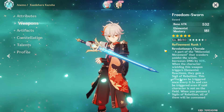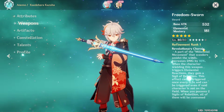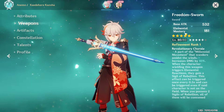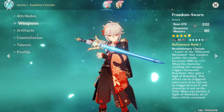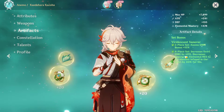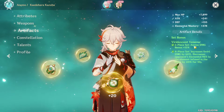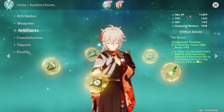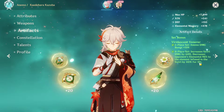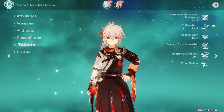The weapon he's equipped with is the new 5-star Freedom-Sworn at level 80 rank 1, which has Attack and Elemental Mastery as main stats. The artifact set is a 4-set Viridescent Venerer, giving extra Anemo damage and extra Swirl damage plus reduced elemental resistance for enemies hit.